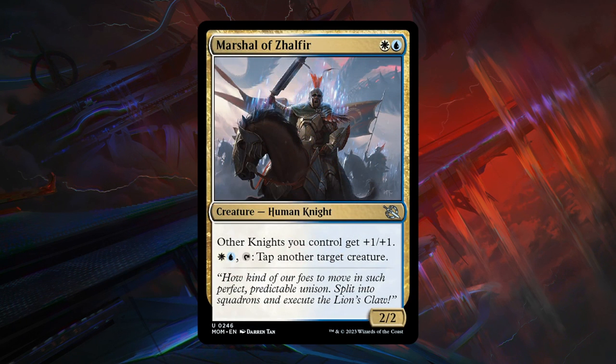Next, a 2-mana 2/2 human knight at uncommon — the signpost uncommon of blue-white. It gives other knights we control +1/+1, so a very nice lord for the deck. And for one blue and one white, we can tap the marshal to tap another target creature, giving us a bit of interaction for larger creatures. This card is amazing — one of the better uncommons in the set. An A grade; a cheap way to pump up your whole team in the blue-white knights archetype, and a great card to take early and build around.